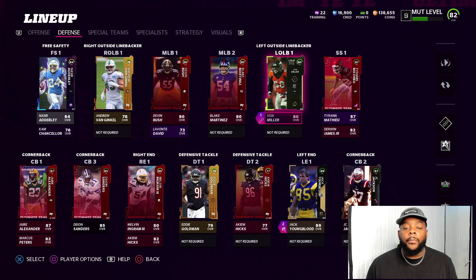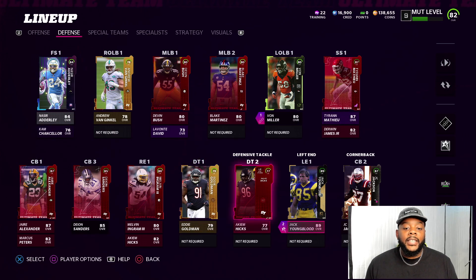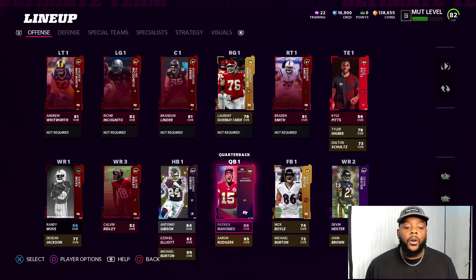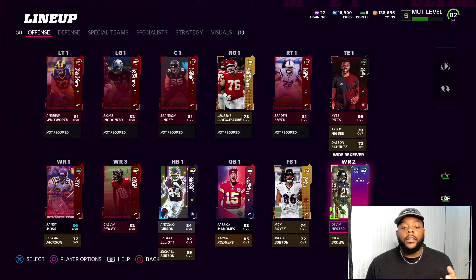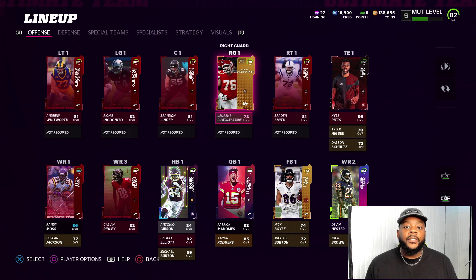So we got Devin Bush, Blake Martinez, and Von Miller — we got him today from the superstar drop. He's an 80 overall, but I'll take it. Definitely helping us out on the defense side of the ball. Picked up Adderley in the last episode. I like my team. Definitely want to get an upgrade at right end, but that Ingram, he be playing good. Solid cornerbacks. Offense side of the ball, we got Patrick Mahomes leading the way. Definitely want to get a faster wide receiver — when I get to level 10, most likely I'm getting Jamar Chase as my speed deep threat. Offense line, I'm cool with it; right guard we could use an upgrade, but I'm not making changes right now.